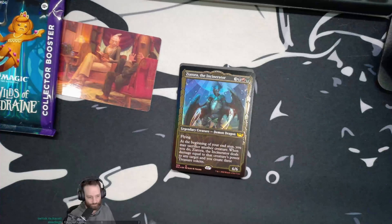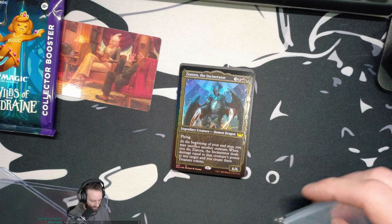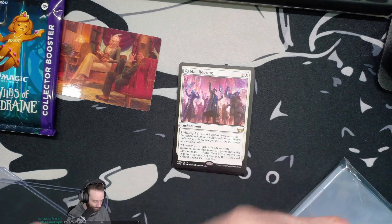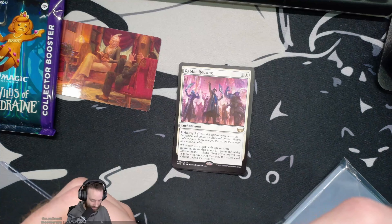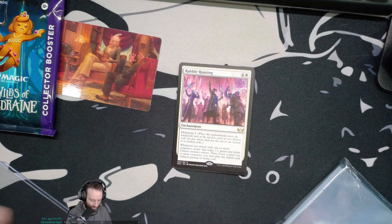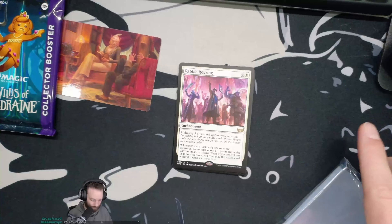Beginning of your end step you may sacrifice another creature — deals damage equal to that creature's power to any target and you create three Treasure tokens. It's nice that it's a may — kind of annoying if you had to sacrifice a creature. I will keep you safe, you special weird card. And then Rabble Rousing is probably nothing amazing.